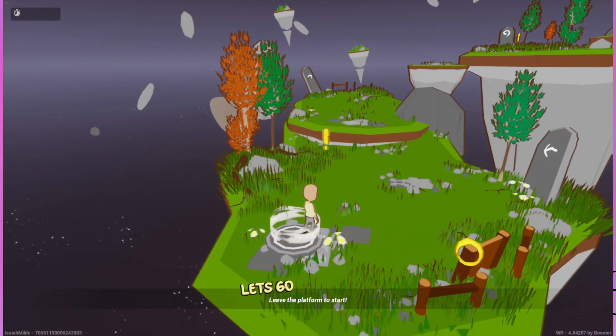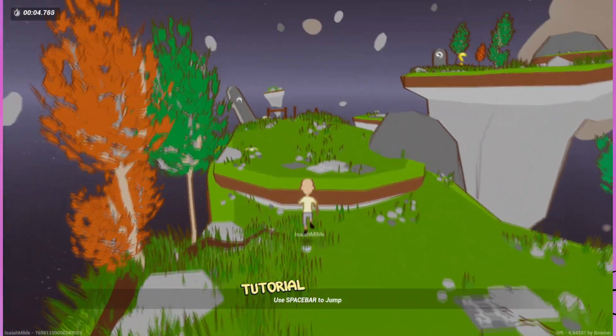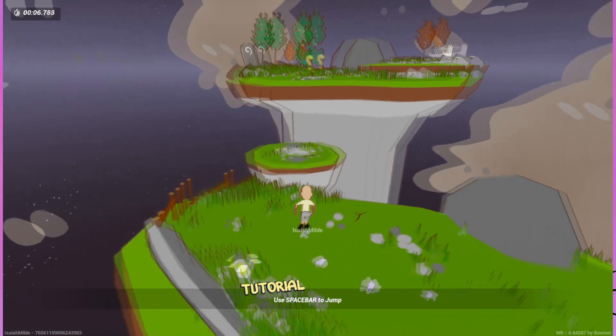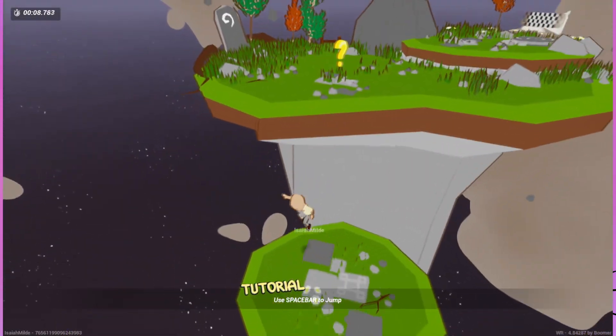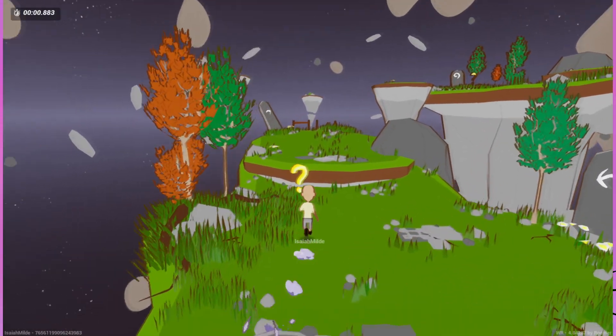Let's go — leave the platform to start. It's very stiff so far. Use spacebar to jump. Oh god — it's the opposite of stiff in the air. There's no double jump. I just got an achievement called Fallout.